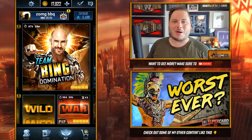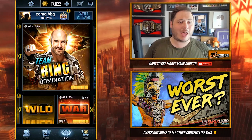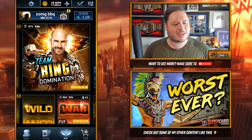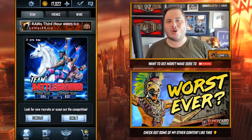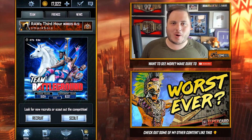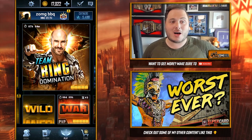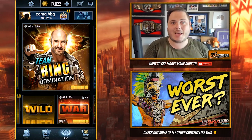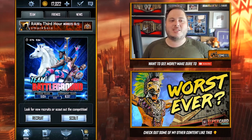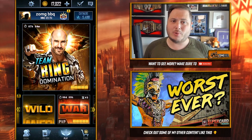Hey guys, this is SuperZon and today we had a really exciting feature. I came on this morning thinking 'oh my god' when I saw these Money in the Bank style gold bars show up. You've got gold and silver bars to collect, and I was thinking there's gonna be fusions — it's gonna be really cool. The first time I saw it was actually in the login bonuses.